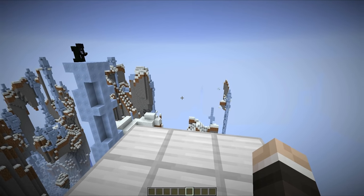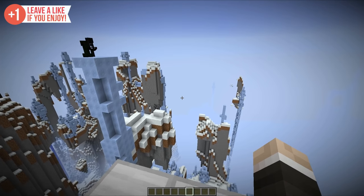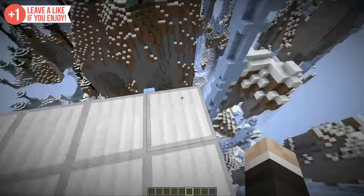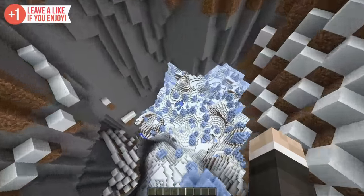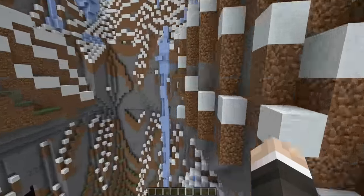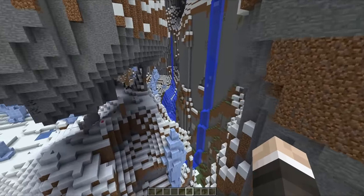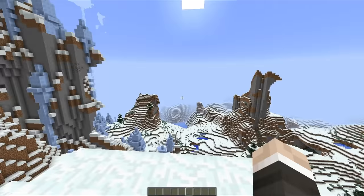The first thing I would suggest doing when you get your hands on the latest snapshot is generating yourself an amplified terrain world. Go right to the very top, build yourself a platform, then launch yourself off the edge. As you can see, my wings are in full action and this is just absolutely brilliant — flying through the amplified terrain, dodging obstacles and all that good stuff. It's an entirely new experience for Minecraft.